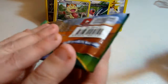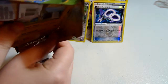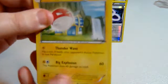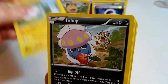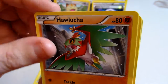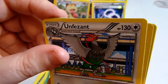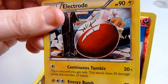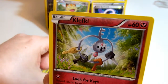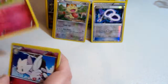Here's my last pack for the video. Let's try to get something really cool. Got a Voltorb, an Inkay, a Binacle, a Hal, Lucha, a Cascoon, a Winona, an Unfezant, an Electrode, and a reverse holo Togepi Attack. And then just a Kelfiki — I don't know, that's a very difficult name.